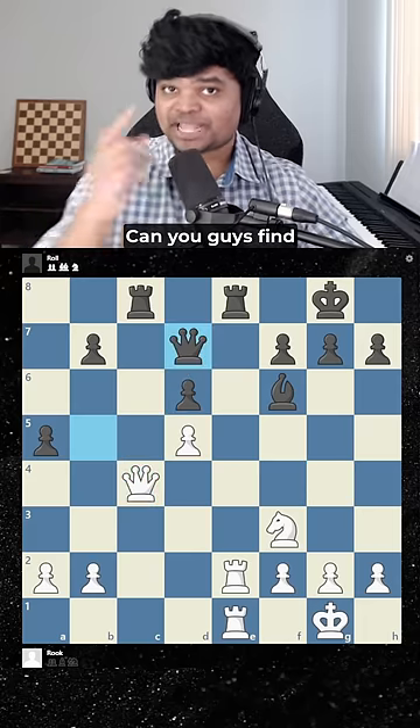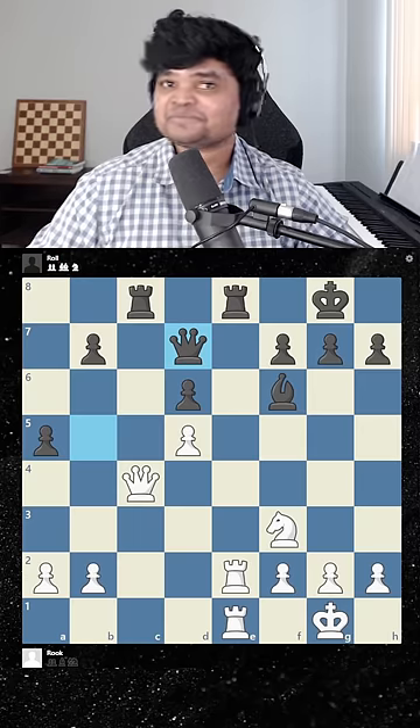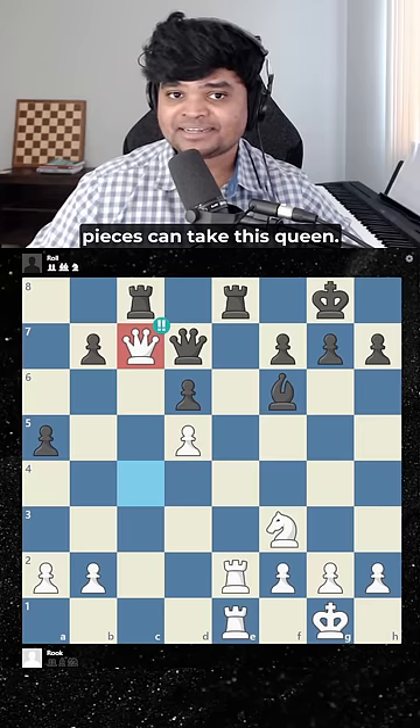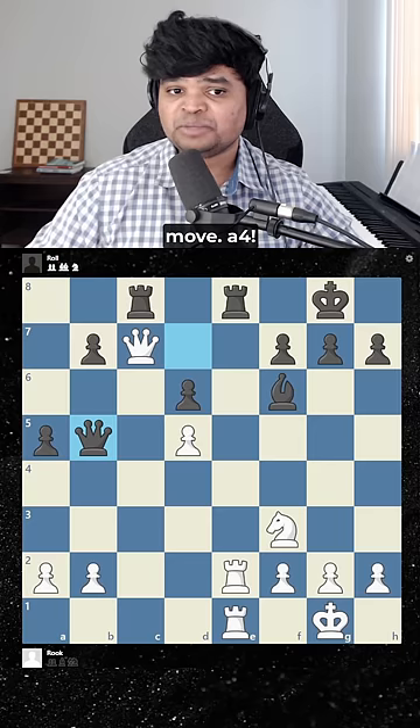They run back. Can you guys find the third move? It is a sacrifice — the queen again. Isn't it amazing that none of the pieces can take this queen? So black has to run back again to b5. Now white plays a really cool move: a4.